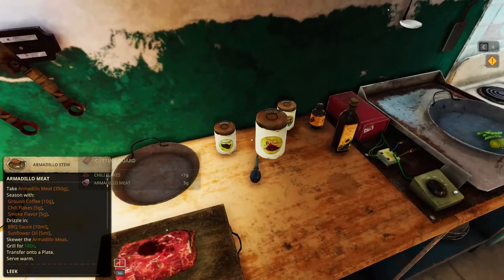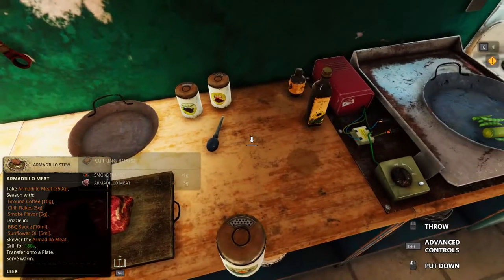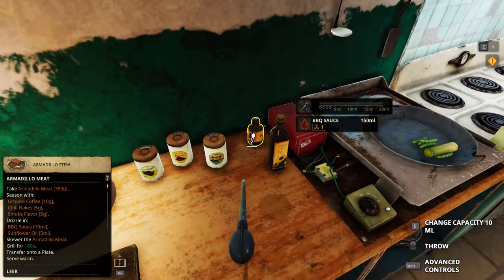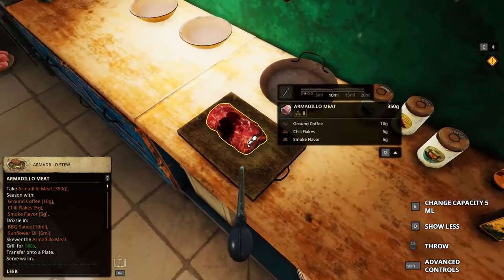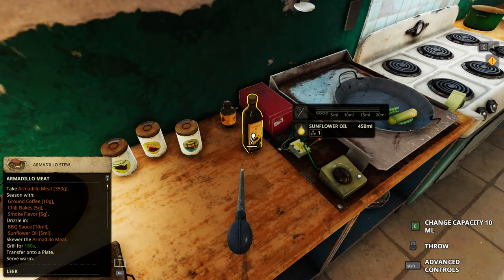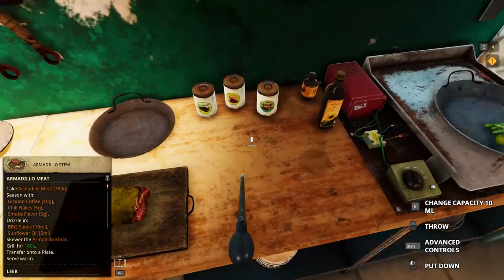It's so much better to pour 5g straight forward, as compared to the pipette. Smoke flavor, BBQ sauce — now take a look at this. BBQ sauce, 10ml, right? Change capacity to 10ml, it's 5 now. Change capacity to 5, it means it's 10 now. So we still have to work backwards. Should that be fine? I think so.